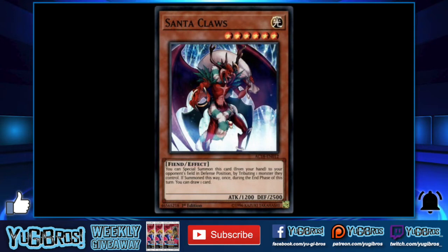The next card on my list is Santa Claus — I'm also tagging Lava Golem here, but Santa Claus is more generic, which is why it makes the list over Lava Golem. At 1225 attack, you can special summon this card from your hand to your opponent's field in defense position by tributing one monster they control — it's essentially a kaiju in speed duels. The downside is that during the end phase of the turn, the opponent gets to draw one card, and it has to go in defense mode at 2500 defense.